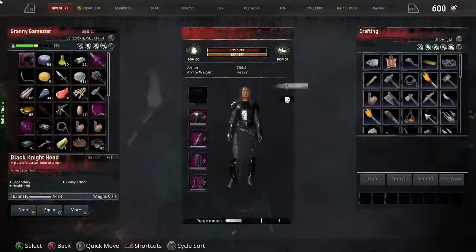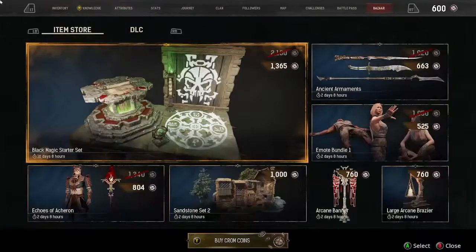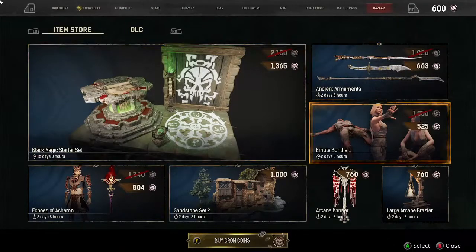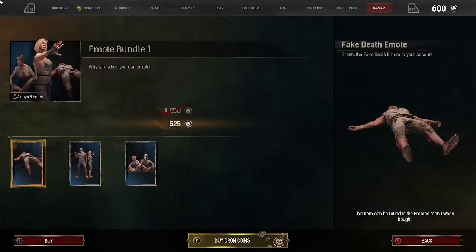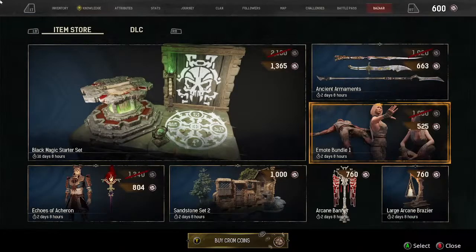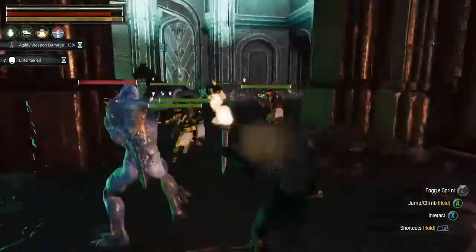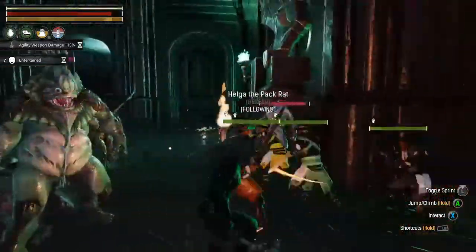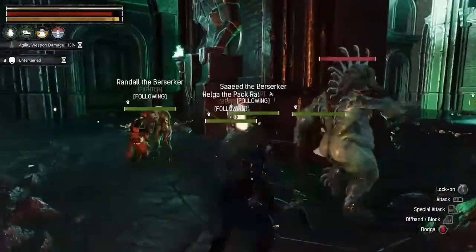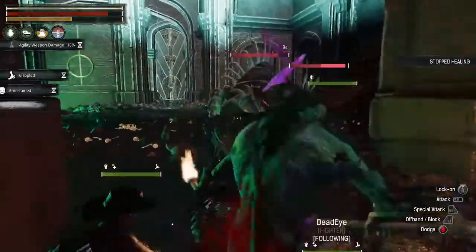The chicken emote is in the bazaar I believe. You can get that for free in the Exile Lands - it was always in the Mounds of the Dead. So I don't know why they would put that in the battle pass. It must be on the Xbox battle pass.